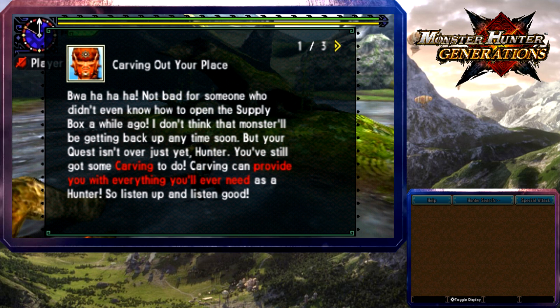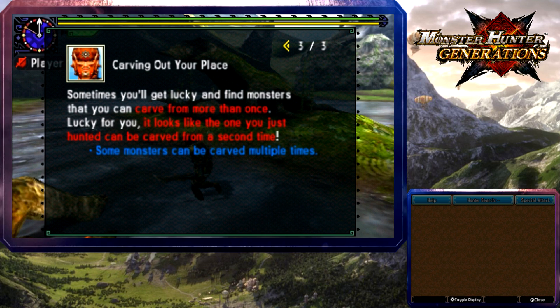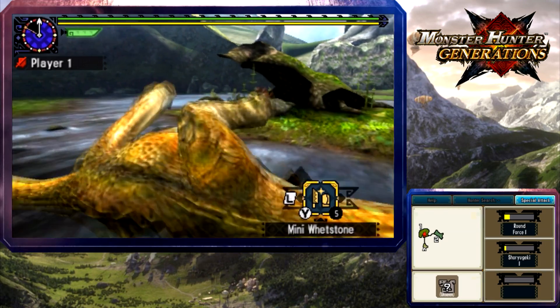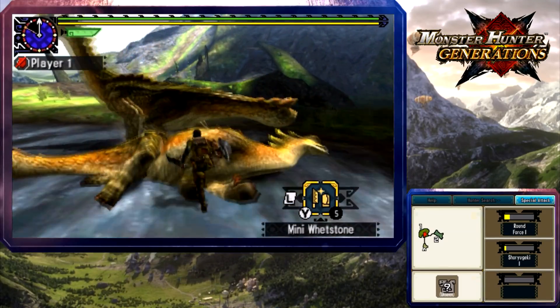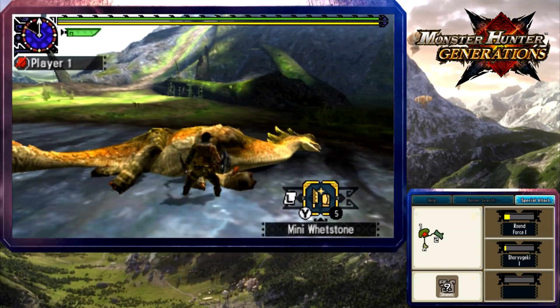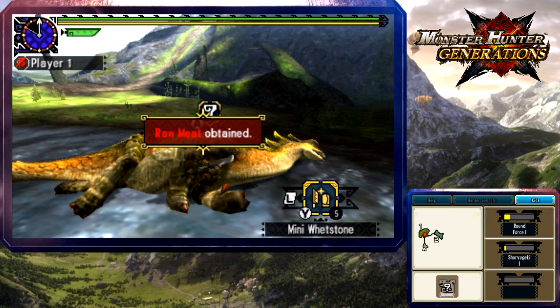The quest isn't over yet — you still have some carving to do. Carving can provide you with everything you'll ever need as a hunter. Stand by a monster you've slain, press the A button, and you'll carve materials out of it. You have to live off all sorts of monster materials, so don't be afraid to take all that you need. Be sure to sheathe your weapon first. You can carve from this one a second time — extra raw meat, huzzah!